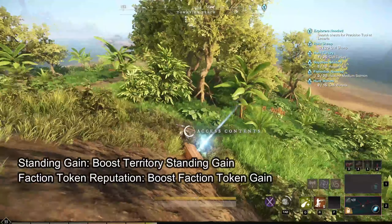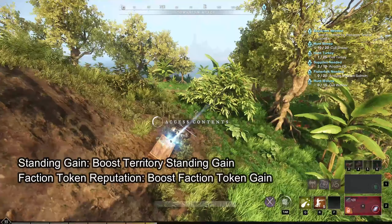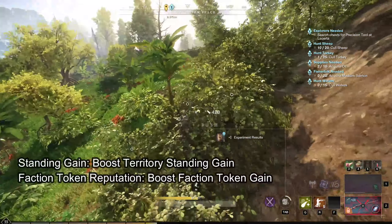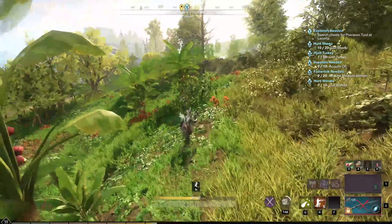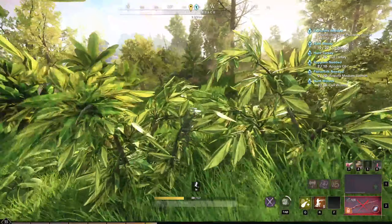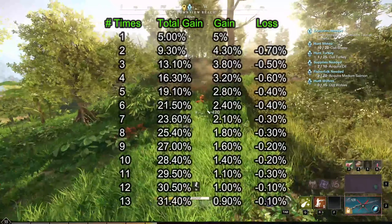I would also recommend you pick standing gain unless token gain is an option, because the faster you gain standing the faster you will unlock more faction token boosts. But there are diminishing returns every time you get the card, and all percent cards reduce the same amount. Here is the list that I recorded so far.